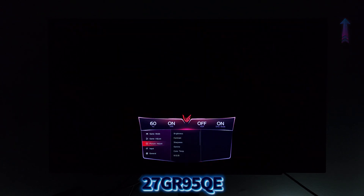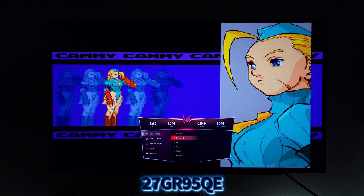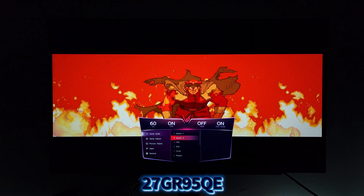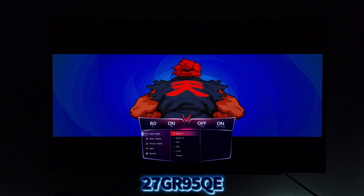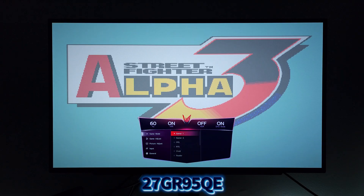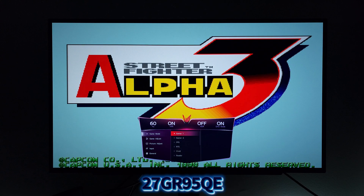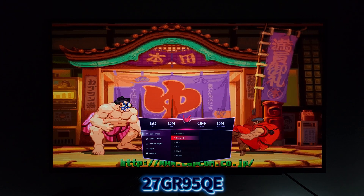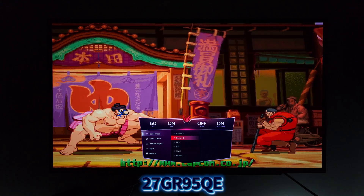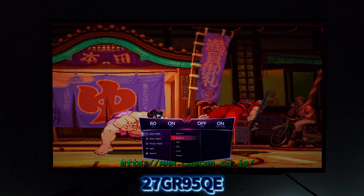For Gamer 1 and 2, we will have the contrast set to 70. I find that 65 to 70 is the perfect setting. But we're trying to trigger ABL here — hopefully this firmware eliminates it. As seen on my Street Fighter Alpha 3 tests, Gamer 1 and 2 do exhibit ABL when playing that specific game with the flashing highlights, but there's none to be seen on Vivid mode. I personally love Vivid mode.